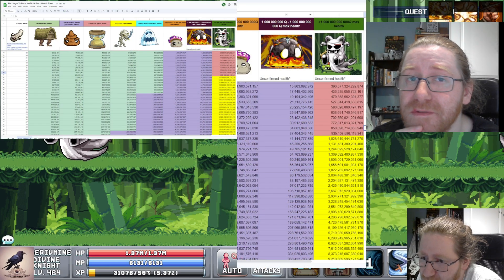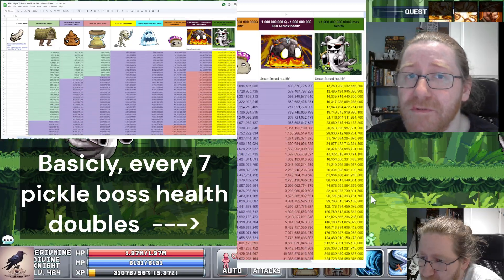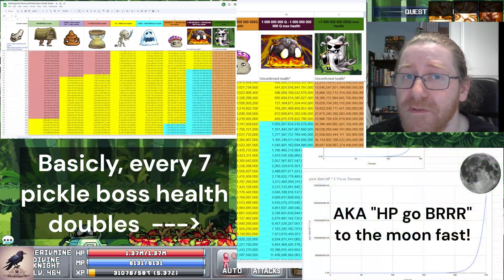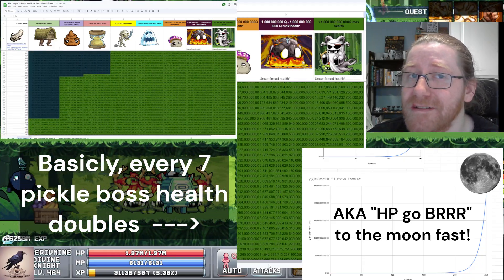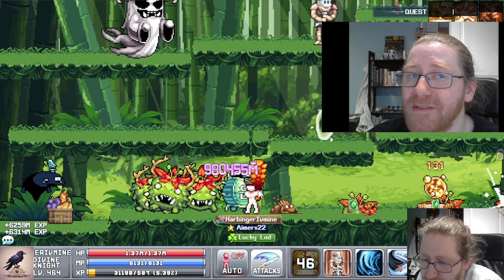I made a longer video on this subject before, but I just wanted to inform you guys that I have included the World 5 and the World 6 world bosses to the free spell sheet so that you can know how many pickles you can bring to these fights and still comfortably defeat them within a decent time limit.